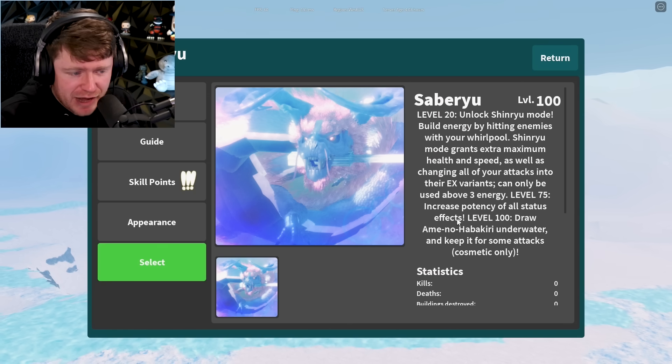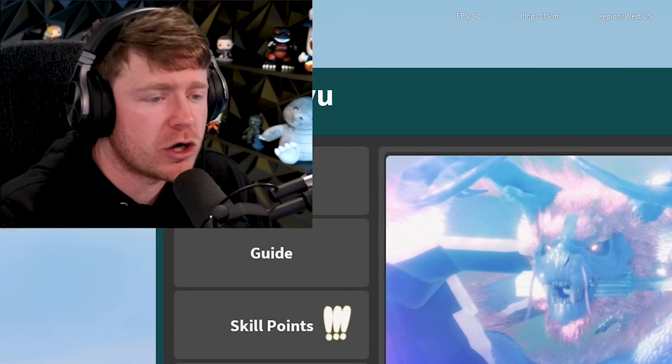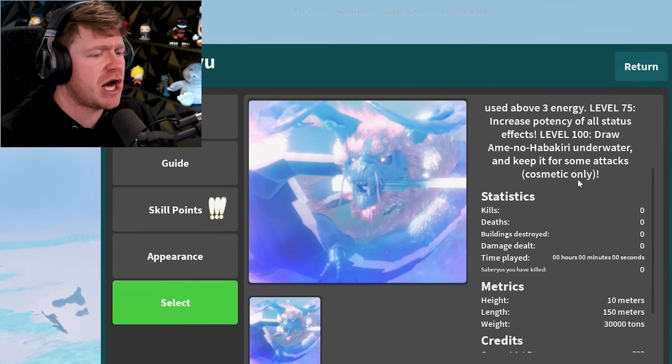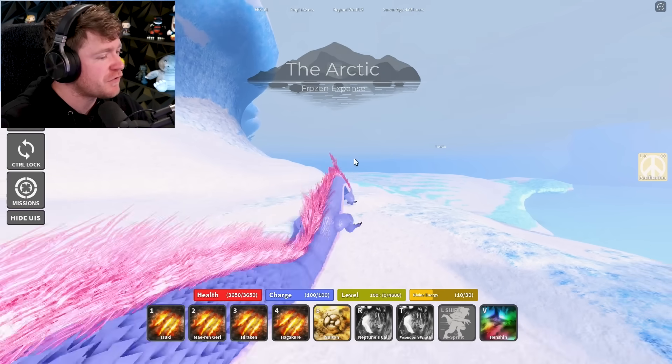At level 75 it increases the potency of all status effects, and then finally at level 100 you can draw it underwater and keep it for some attacks - that's cosmetic only. We're definitely going to be getting into all of that today, but first things first, we gotta check out the skin itself.